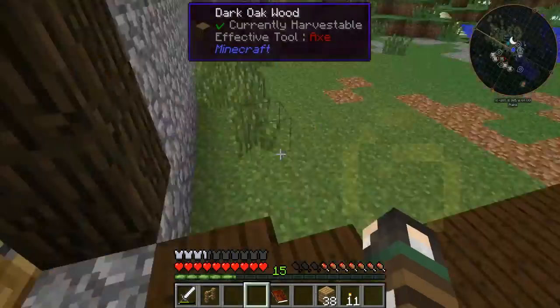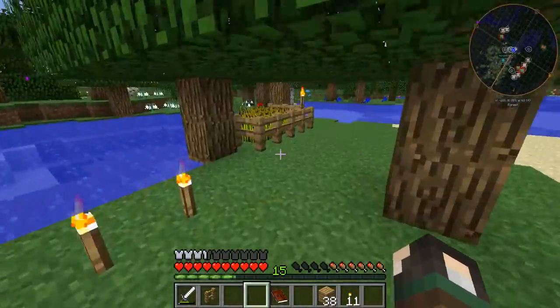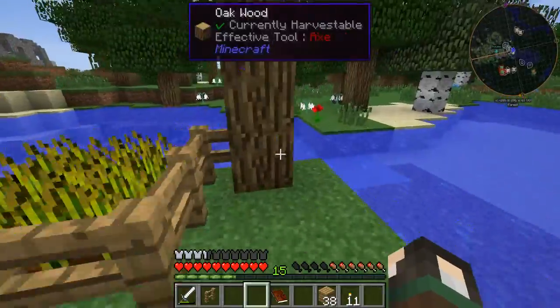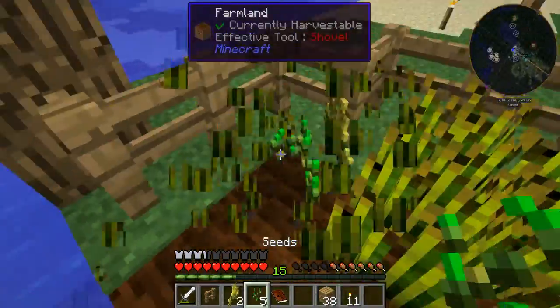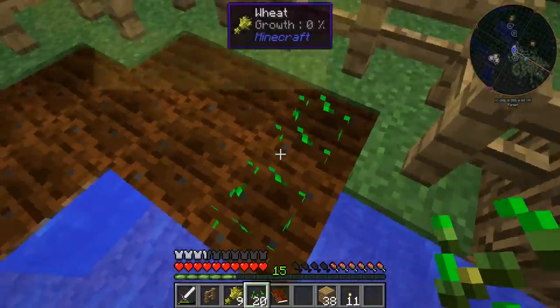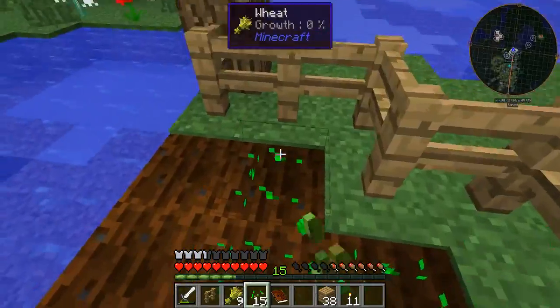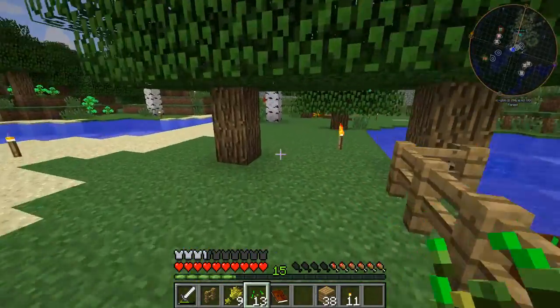Oh I built a path out here as well, and steps to make it a little bit easier - I forgot about that! Yay, we have wheat! We don't have a very good way of getting into it but we can have some bread which is lovely. We'll take these seeds because we're going to need these for Botania.